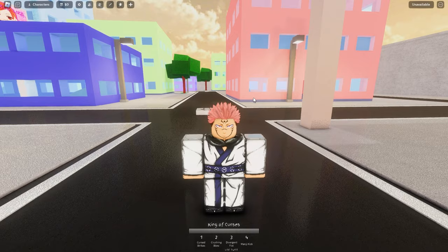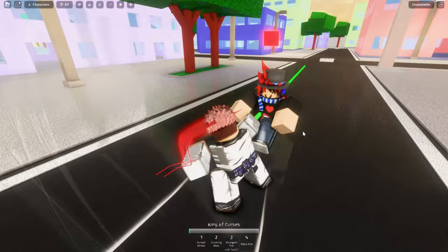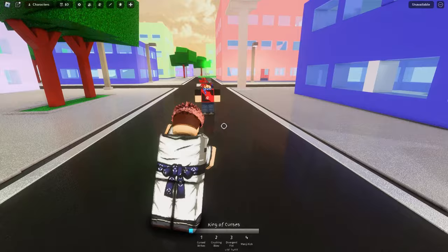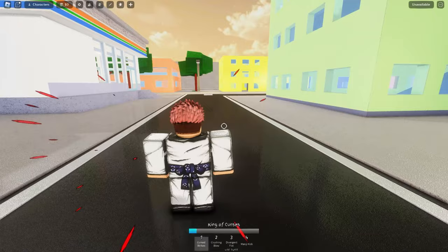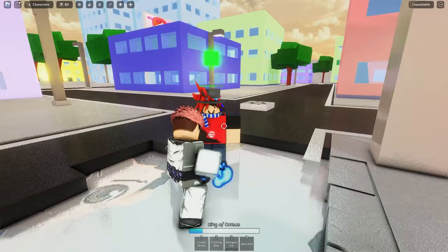Now we're moving on to the next character, Yuji. I'm going to show you the same thing I did with Gojo but for Yuji. Our first ability is Cursed Strikes — the cool thing is you can run up and use it, and it moves you forward a little bit, which is pretty cool. So if someone's at a distance you can just boom and get them in a combo — pretty OP. Then we have Crushing Blow.